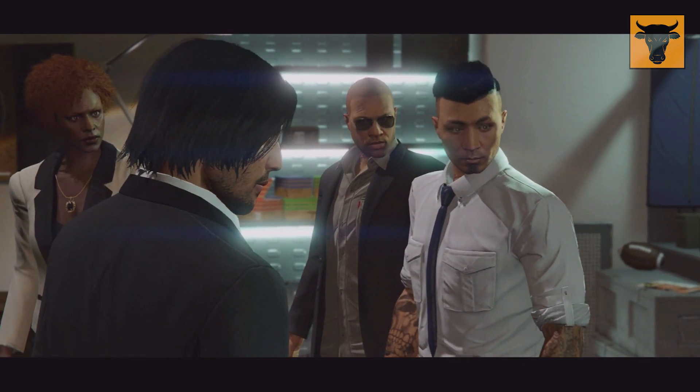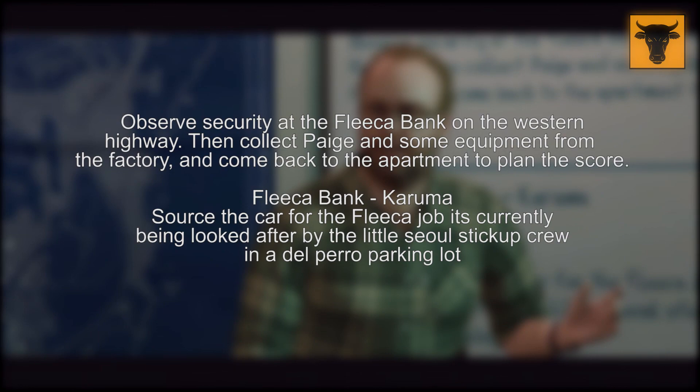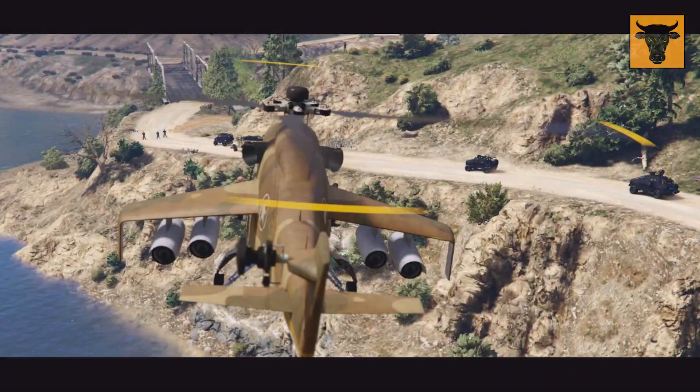The next scene is in the planning room of your apartment where Lester gives a talk about forming a crew. If you look at the whiteboard in the background there's text to do with planning a heist — basically the basic objectives, like observe the security, collect page (some kind of character tied to the heist), and collect some equipment, probably a drill or saw. The second part seems to say 'source the car for the fleecer job,' so it's about finding the getaway car — a Karuma. It might be predefined which car you have to get for each heist.